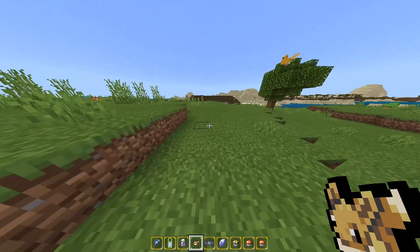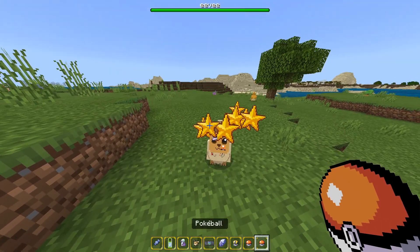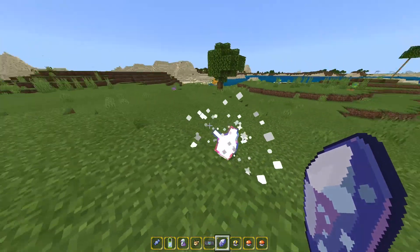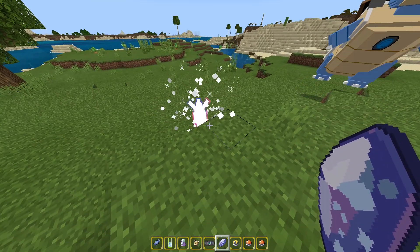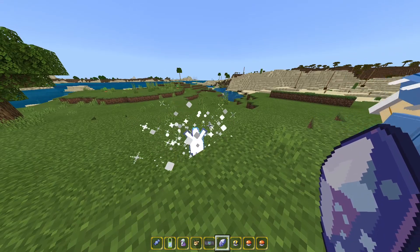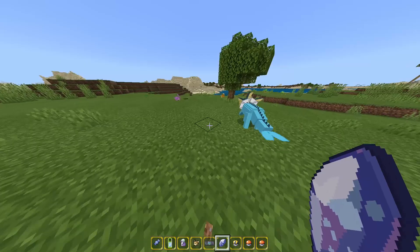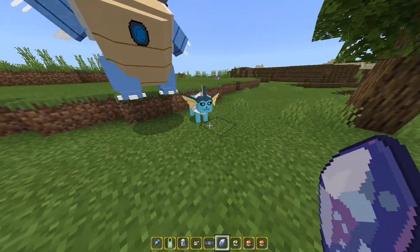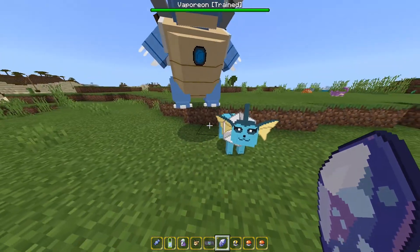The last thing I want to showcase is the Eeveelution. Capturing Eevee and giving it a Water Stone — just like that, it evolves into Vaporeon, and it's going to be a shiny Vaporeon. Unfortunately, it looks like they may have messed up the Eeveelutions, so it's not actually a shiny Vaporeon, but still cool nonetheless.